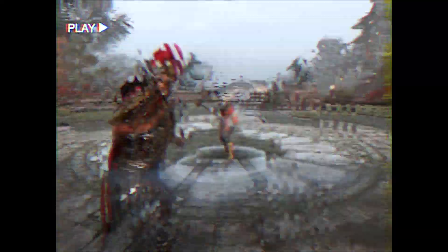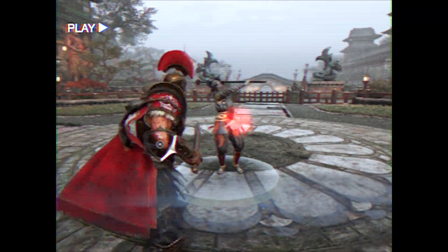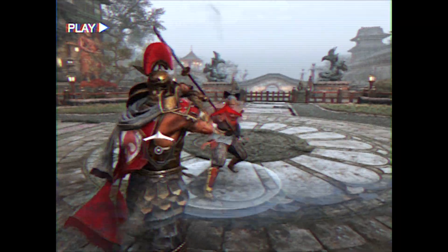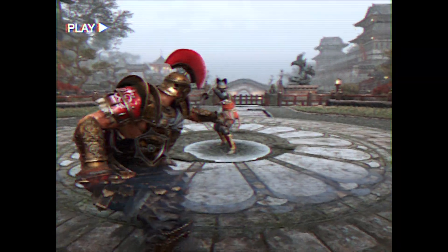Now, if an opponent is consistently parrying everything you throw at them, feint your attack. Since a parry attempt uses the heavy button, they'll just throw a heavy instead. Let's set our bot to parry, and we're going to feint our attack and parry their parry attempt five times in a row.